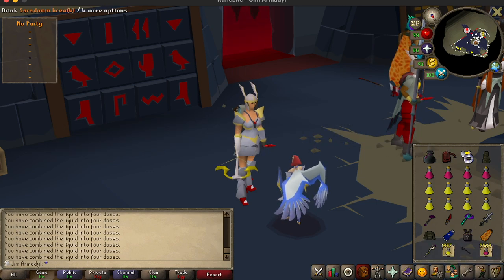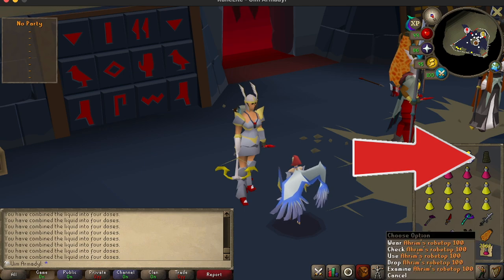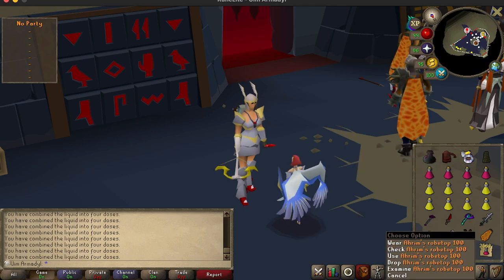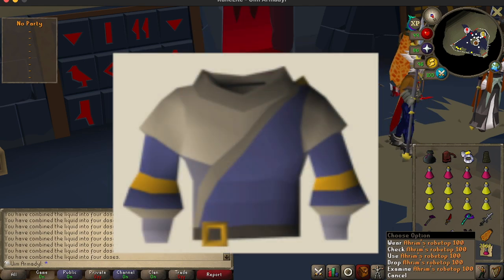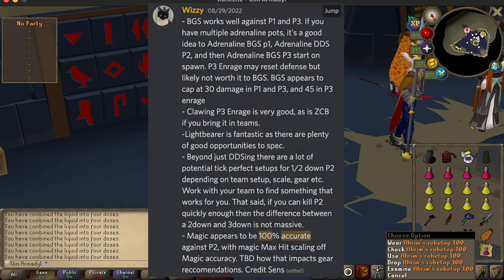Next, let's talk about Mage, which is the second most important combat style in this raid. For armor we have Ahrim's legs, Ahrim's top, and the upgrade is obviously Ancestral legs and Ancestral top. The reason for this is not only because of the DPS boost, but also because some parts of the raid are suspected to be based on the accuracy of Mage — for example, the Warden P2 damage might be based on accuracy.